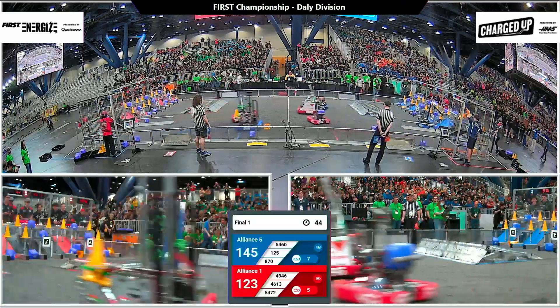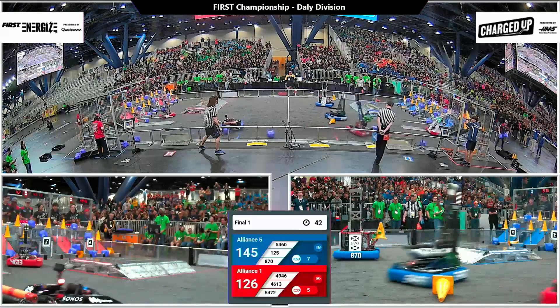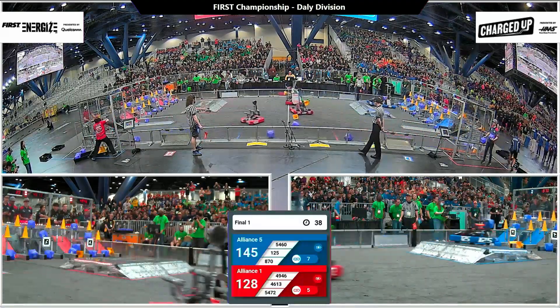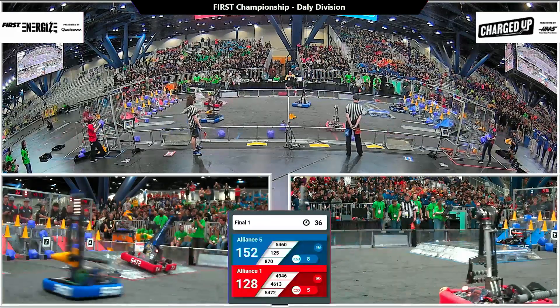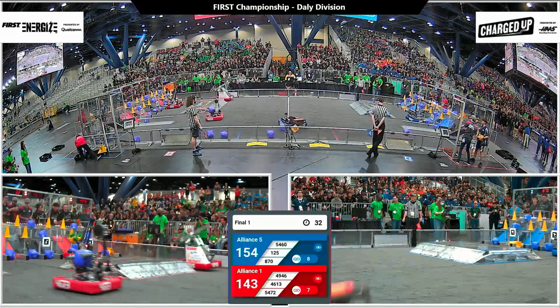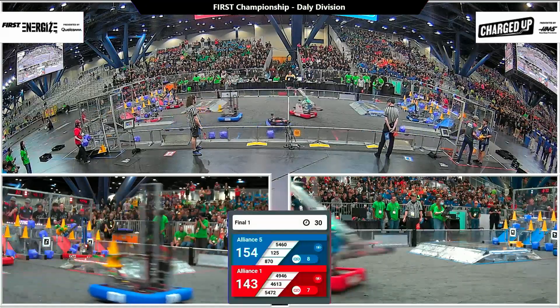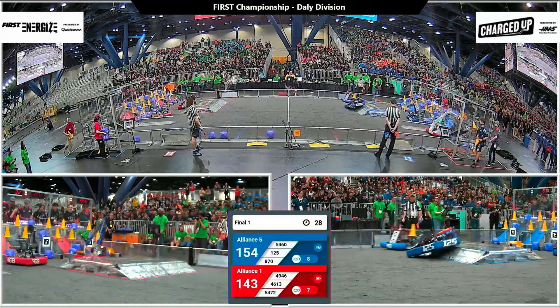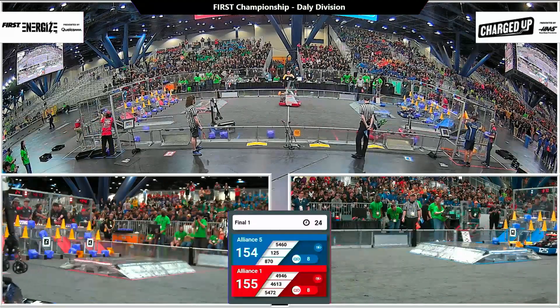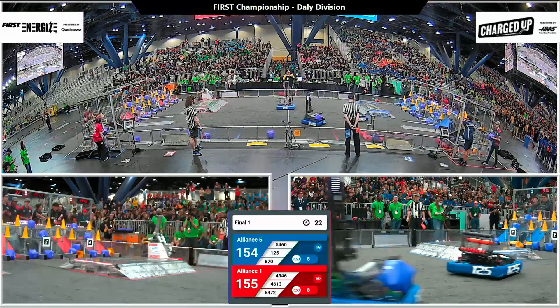There's our 5472, the number one alliance captain — they were ranked first in the qualification rounds. They're placing a cube on the Red Alliance grid, then heading back with a cone to the middle row, center node. That's a 3-point cone and a 5-point link to add on, bringing their alliance score up to 155.